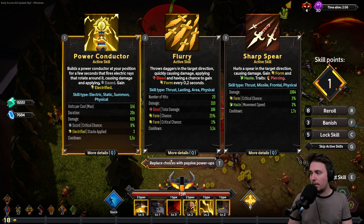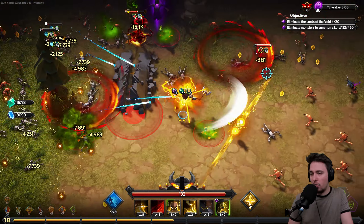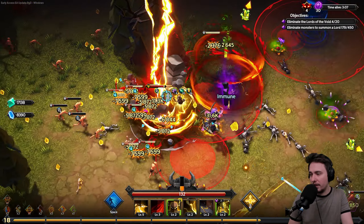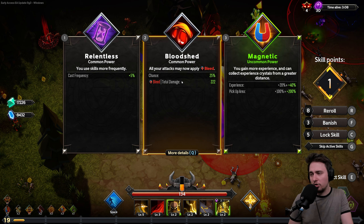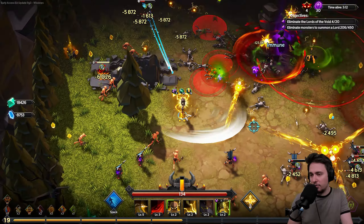Power Conductor builds at your position for a few seconds, fires electric rays, causes damage, and applies daze and electrify — nice. It's physical so it gets buffed, and it's electric. I'll probably change Earthquake for this. And the last patch they added one thing I really love: the skill breakdown menu. That was something you only saw at the end of the game before. Now you can open it any time to see what abilities are doing what damage and switch things around. You can see like Power Conductor is doing nothing yet, Groundbreak isn't doing much — so I switched that. Discharge is doing so much. You can now clearly see what build you're going for and whether abilities are actually hitting.